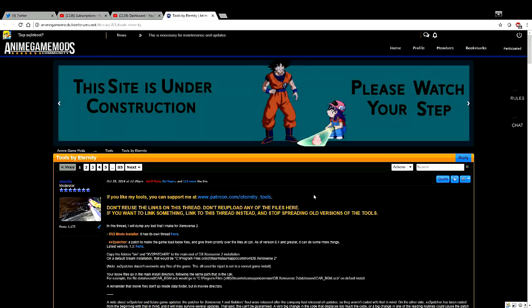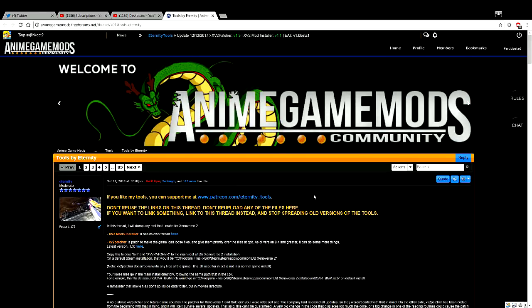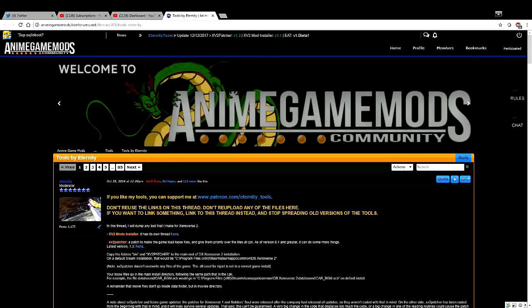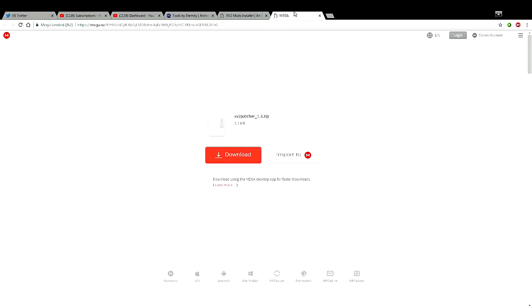He worked extremely hard on this. Big shoutouts to him. Follow him wherever you can. If I have links for his Patreon, you can support him. I'm not going to show you guys how to really install all this — if you own mods, you should know how to do it. You just go to the Xenoverse 2 Mods Installer, head to its own thread, click on that, and it opens up a link for the patcher.